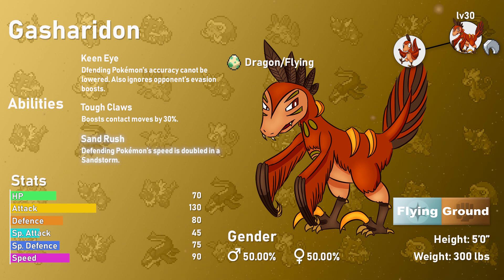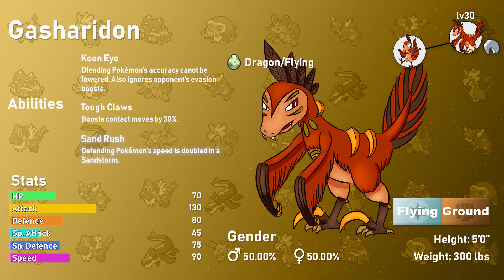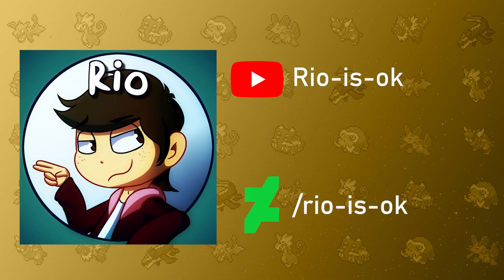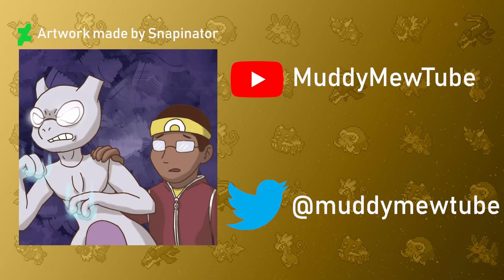The abilities Keen Eye and Tough Claws help with the more offensive side of Gashiradon. However, if you'd rather have Gashiradon outspeed even more Pokémon, Sand Rush enables it to double its speed in a sandstorm. Ground/Flying is a rare type combination, only applying to the Gligar line as well as Landorus. This artwork was made by Rio-is-okay, and I'd like to thank him for doing these two Pokémon. Also a shout out to Muddy Mew Tube for unintentionally making me aware of this artist.